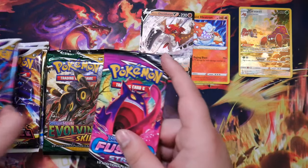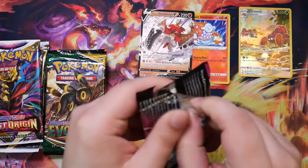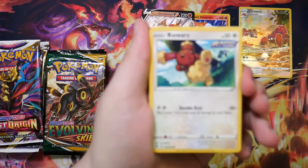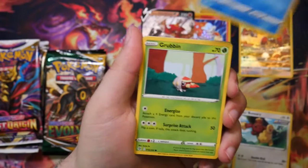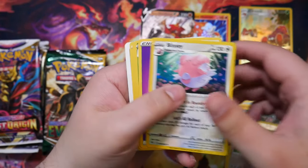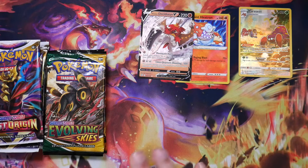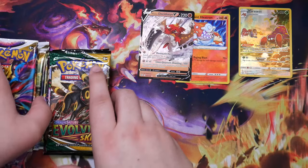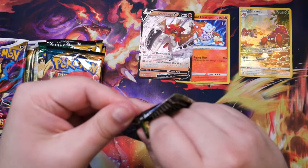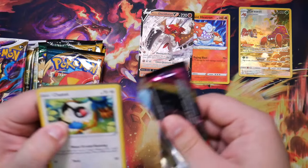We still have to save Evolving Skies for last. I'll just get Fusion Strike over with - to be honest it's probably going to be evolving crisis. I don't think we're gonna get anything from Evolving Skies but let's see. Let's just get Fusion Strike behind us because I have opened so much Fusion Strike and I have never pulled anything good, and this is no different. All the cards I have from Fusion Strike - mainly the Mew V and Mew V-MAX - I bought those.